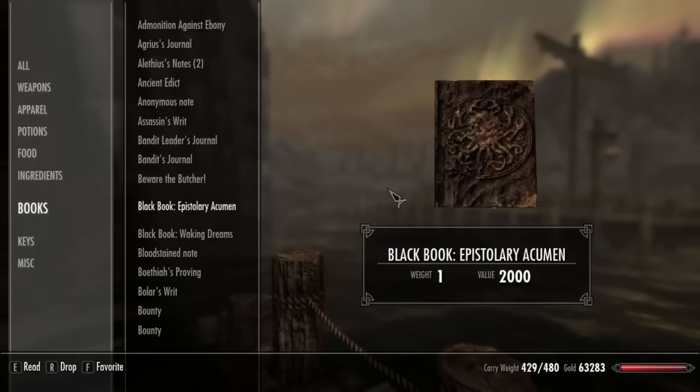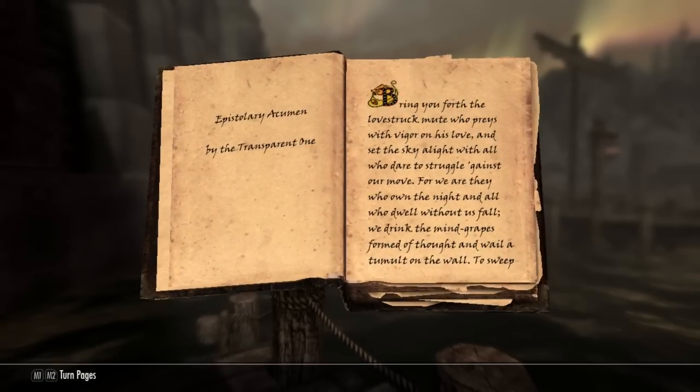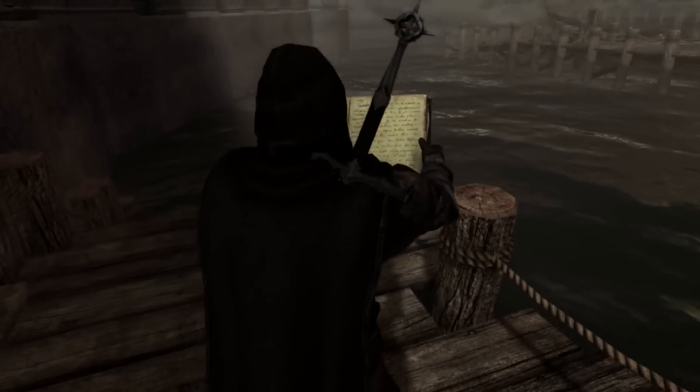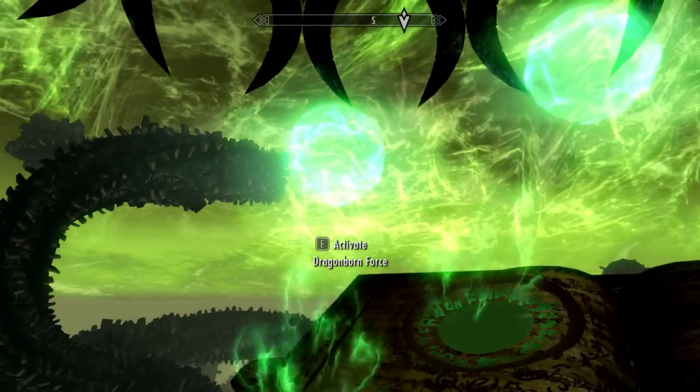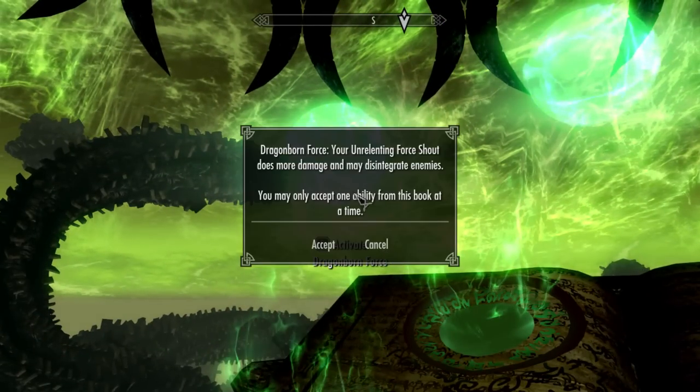And number one, we have the Black Book Epistolary Acumen. When you complete it and reach the very end, there are three special powers offered to you. You can only choose one, but what's nice is all of them are really interesting, so you get to choose what you think you might like the most.